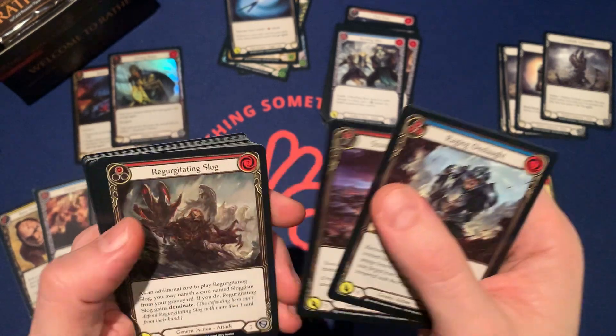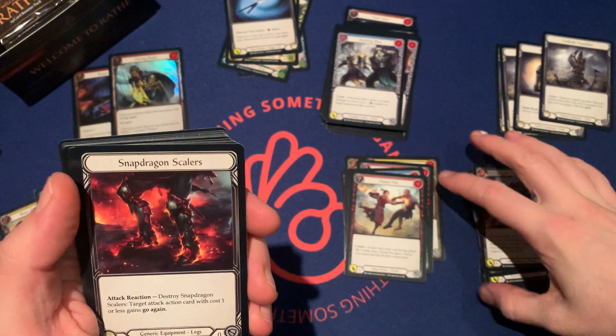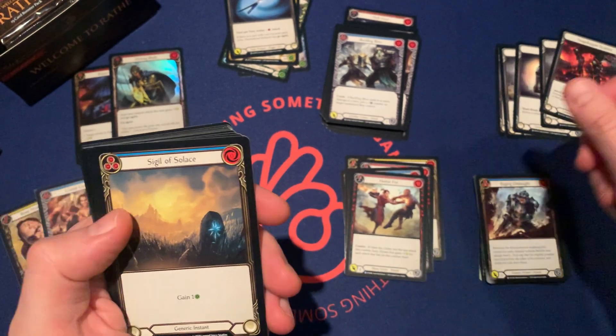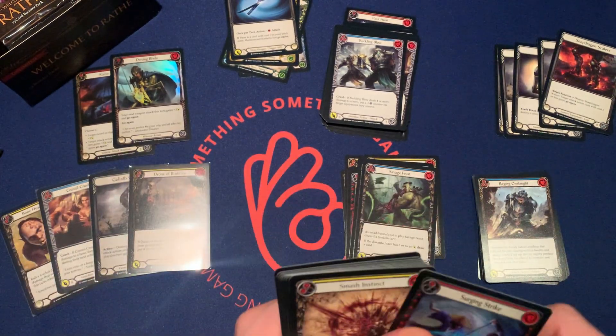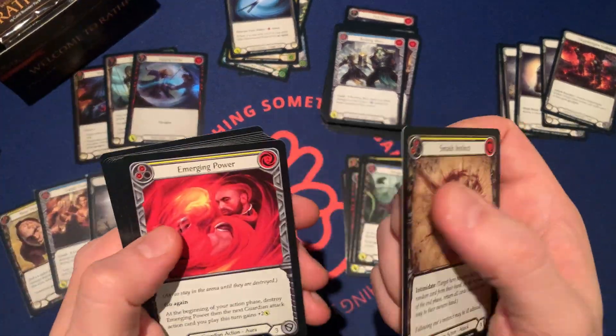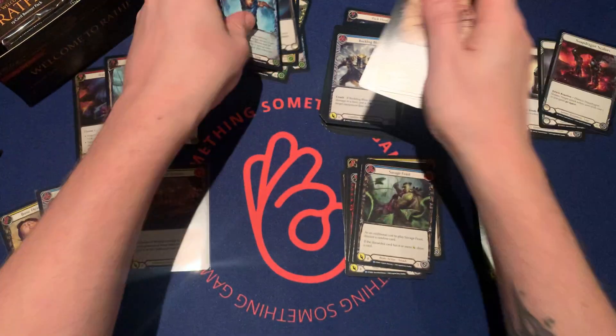Raging Onslaught, Scour the Battlescape, Agitating Slag, Flock of Featherwalkers, Summon Snap Dragon Scalers, Stewards of Solace, Savage Feast, and Surging Strike. Smash Instinct, Emerging Power, Primeval, Crush Confidence, Leg Tap, Sharpening Steel, Gustave, and Akatsuki.